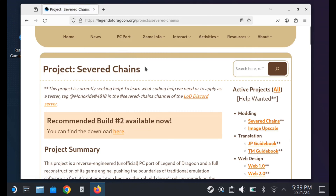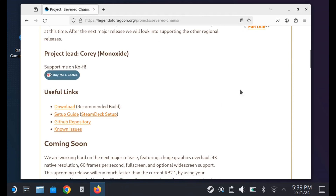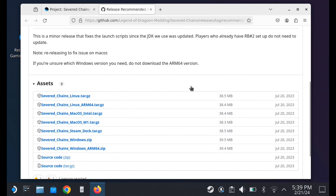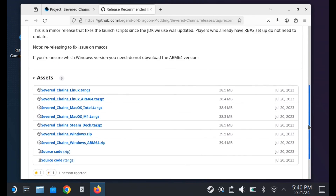From here you just scroll down to get your copy of Severed Chains. This is pretty easy to download — you just click on download and select the recommended build. This will take you to GitHub where you can get a copy for Steam, which makes life very easy and will just take a few moments to download. The reason the download isn't that big is that the game files — character models, background images, and music — are not part of this. This is just the engine that then imports all those files.